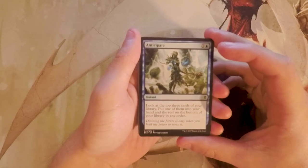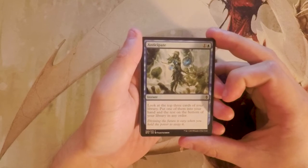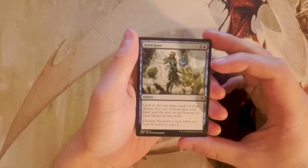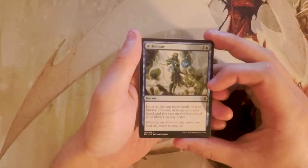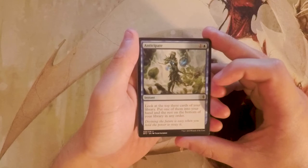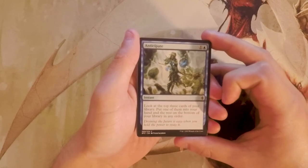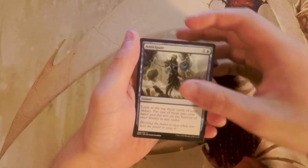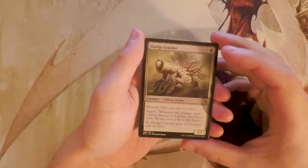Kicking off with Anticipate — it's one and a blue for an instant: look at the top three cards of your library, put one into your hand and the rest on the bottom in any order. There's nothing wrong with this card; it's perfectly fine in a blue deck. It's really just incidental card draw, which isn't necessarily the best in limited, but playing one or two is not unheard of. Still, not really a first pick.